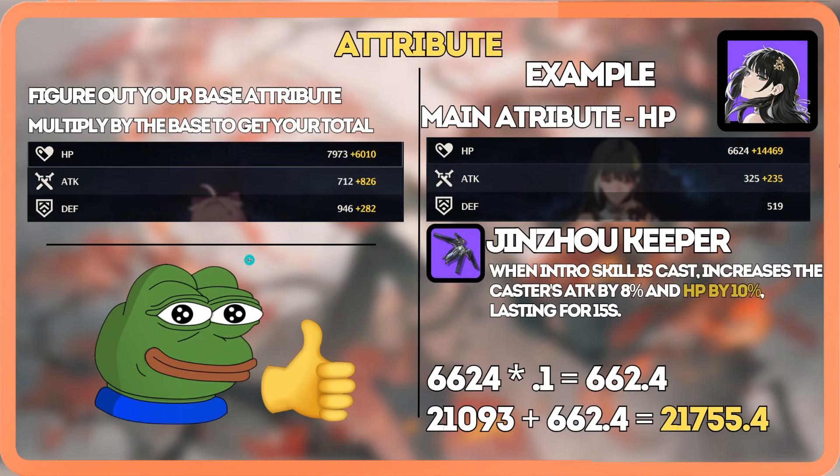Looking at attributes, every character scales with something different. Yanwu scales with defense while Encore scales with attack. To find your base, open up the game menu and look at the white number. You can also simply add a base character's attack with the weapon base stat. The weapon can only give base attack, so if you're playing an attack character, add your base character attack to the weapon's base attack — that is your total base attack, and everything will scale off that number.